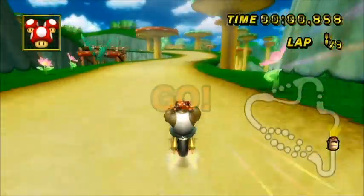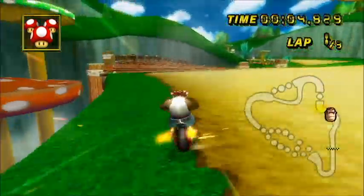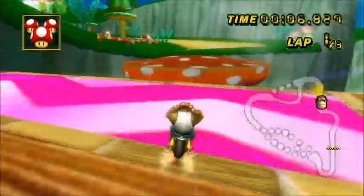So after your first drift ends, just simply press the R button again and go the other direction. That's a slip drift.